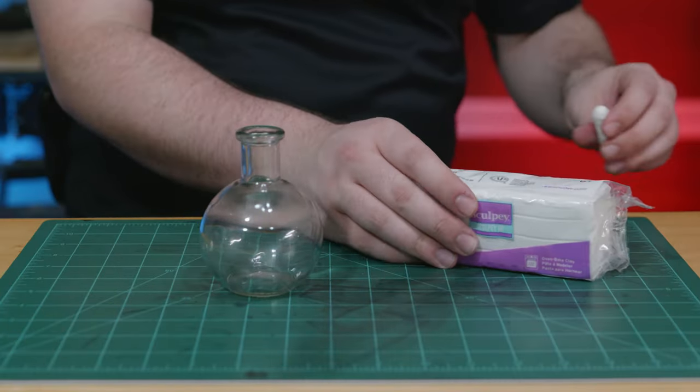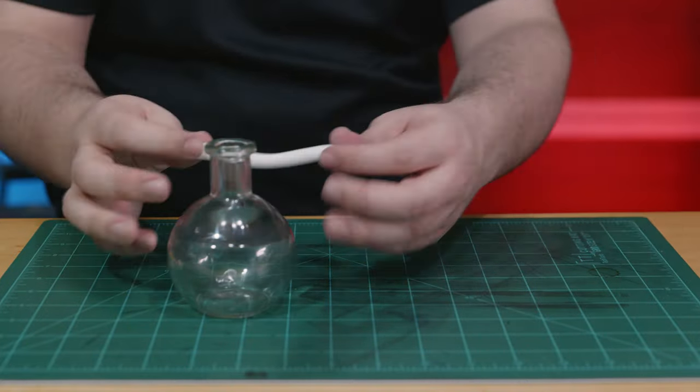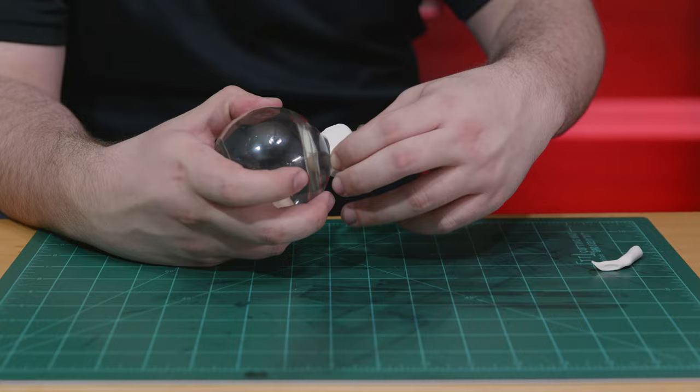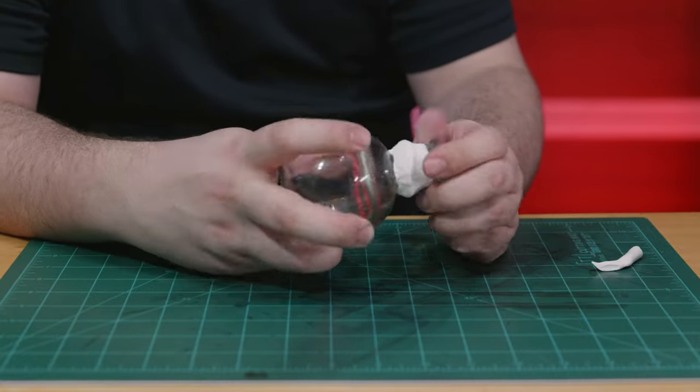Moving on to the bottle, I need to add the extra little lip around the neck of the flask, and I'll do that with polymer clay. After much debate and testing, I also decided to use the polymer clay to form the roots down the sides of the bottle. The clay stuck to the glass fairly well, and after baking the clay to harden it, it's the perfect surface to paint.